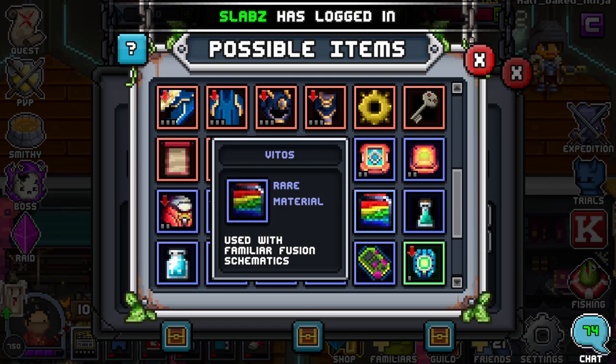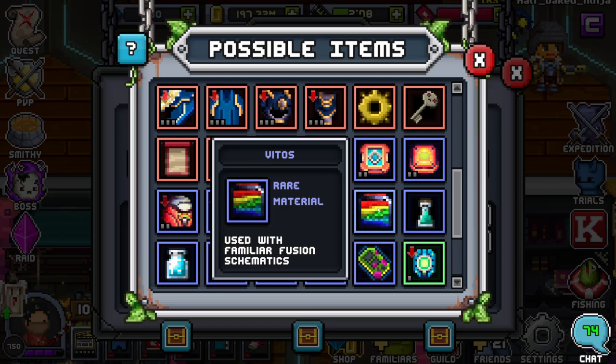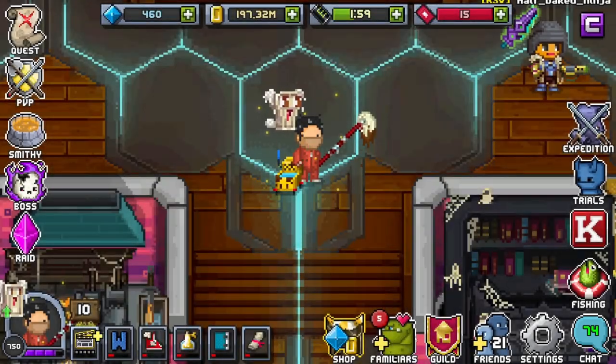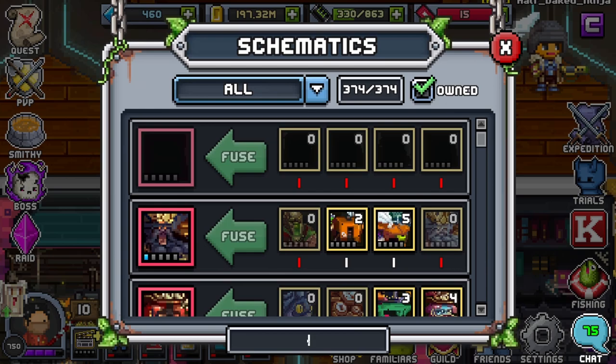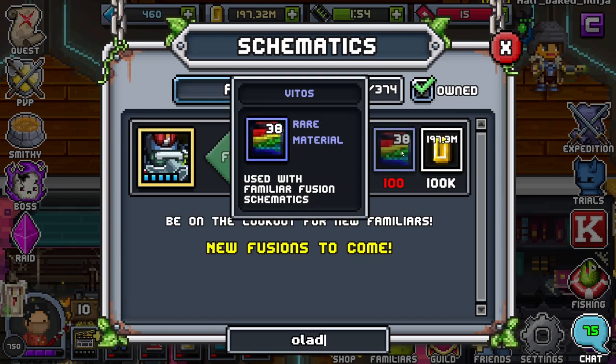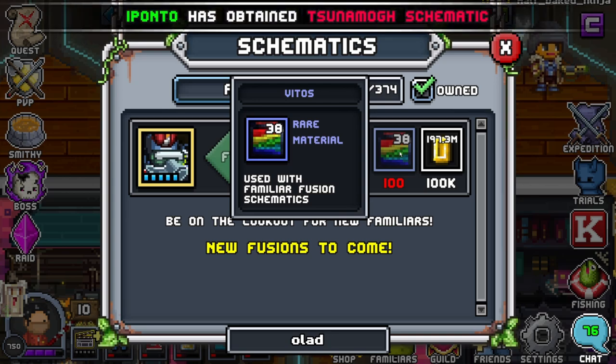You'll probably get a few every now and then — like every raid you'll get some. It's pretty easy to get due to the fact that it's rare, so it might take a while because you do need a lot. As you can see in the schematic, you will need a hundred. So it does take a while, but don't be scared because a Lattice is well, well worth it.